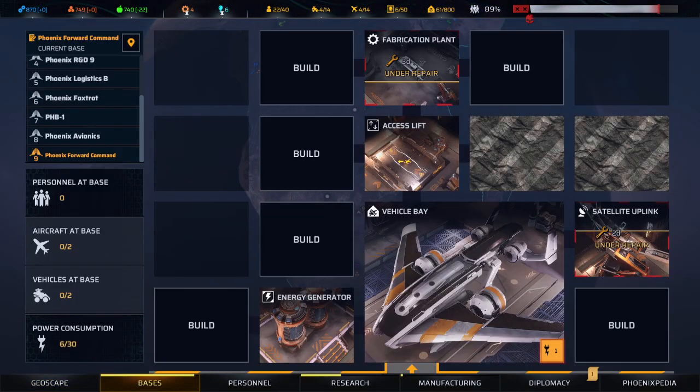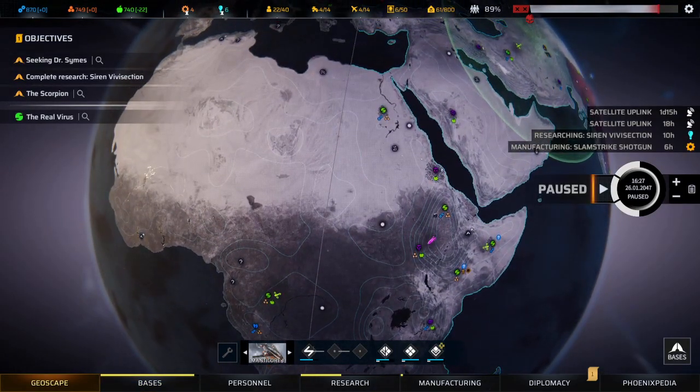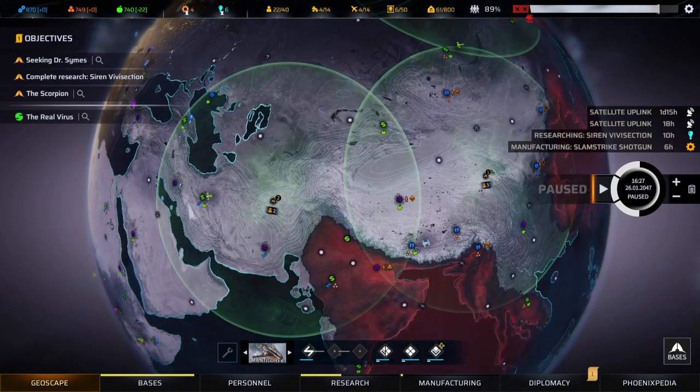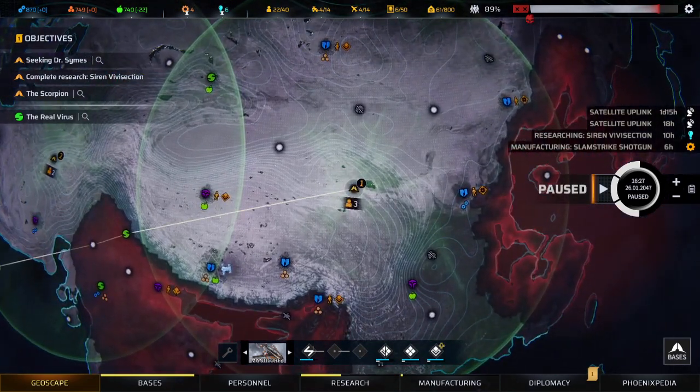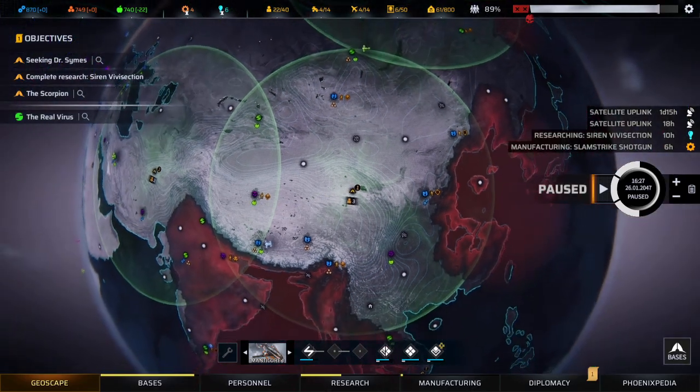This base needs a scanner. That satellite uplink is under repair. Let me check what bases I have ready to go — this is Phoenix Point One.